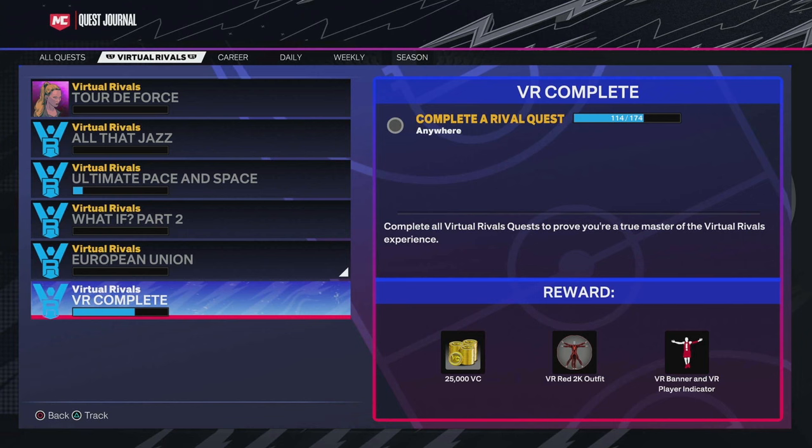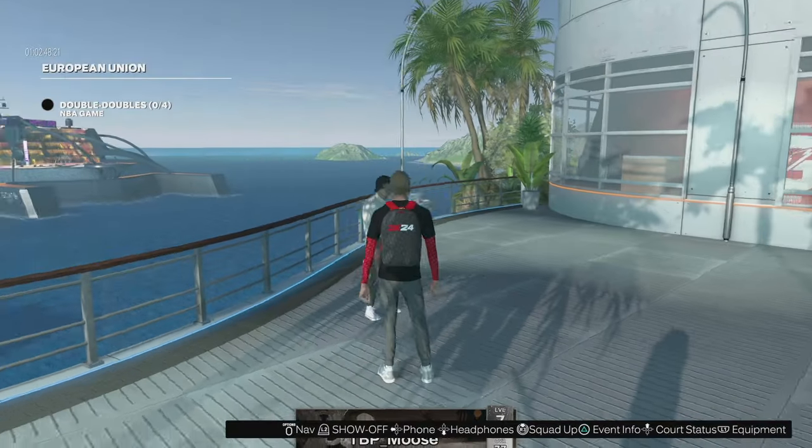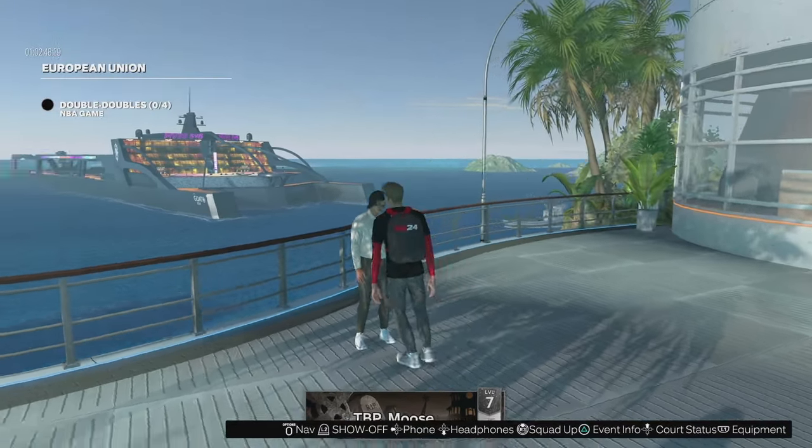I was trying to figure out how to get the shirt off for you guys, because I know that's always a highly requested thing. On top of that, the bonus was the Gym Rat badge — I didn't know it was the same way, but we get them in the same reward, which is absolutely insane. My personal opinion is you probably have to do about 114 of these quests.